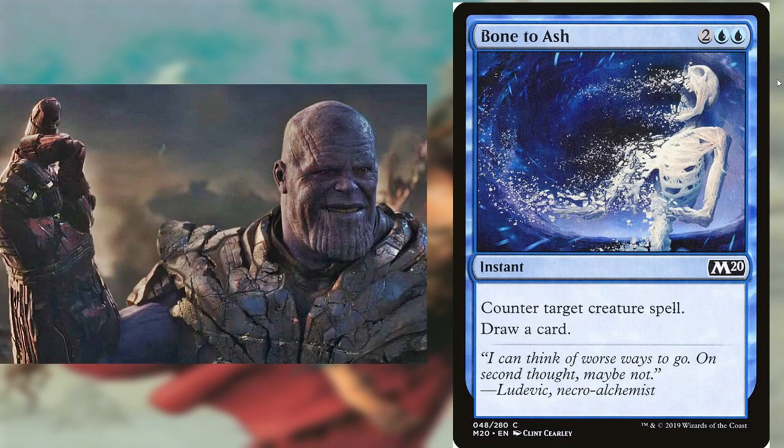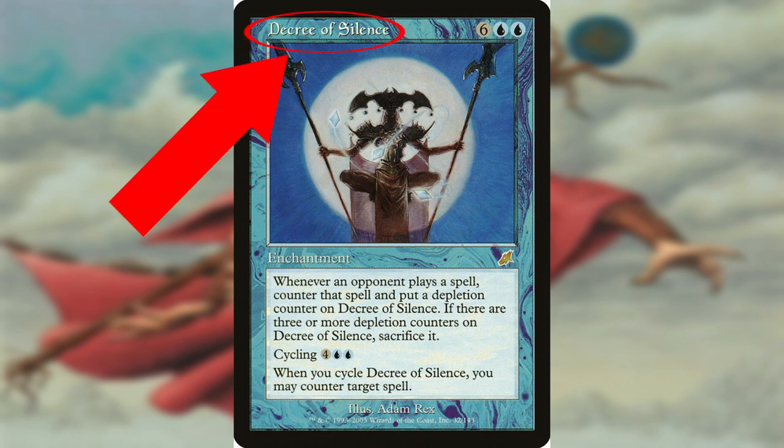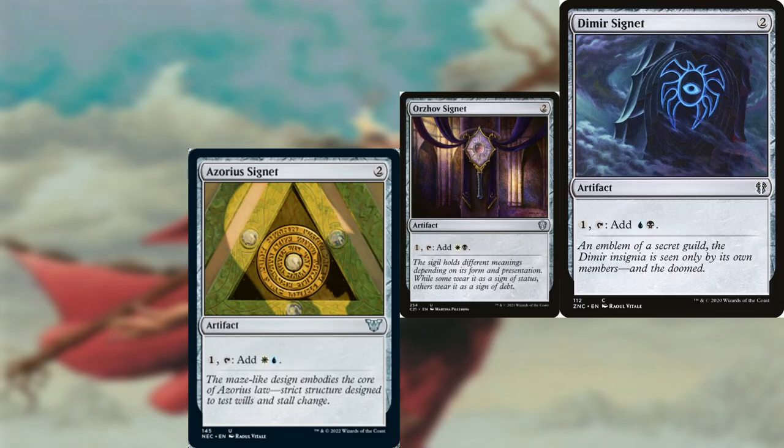We got some lands here. Here's the mana base. I decided to put Absolute Law in the deck just to mess with anybody who plays red. I don't have anything against red, I just thought it'd be funny.